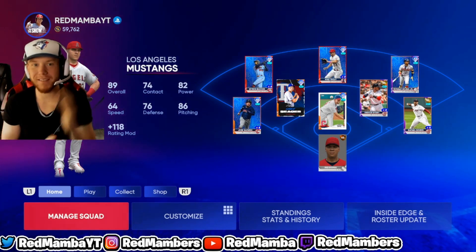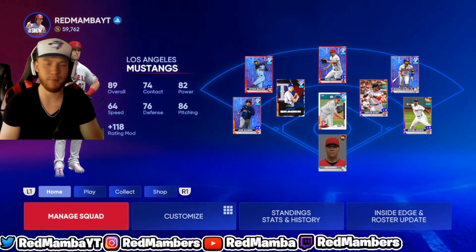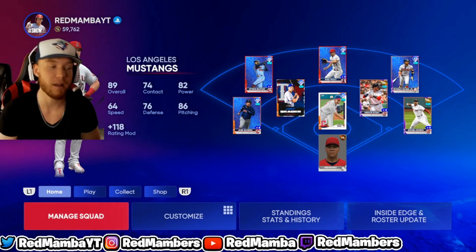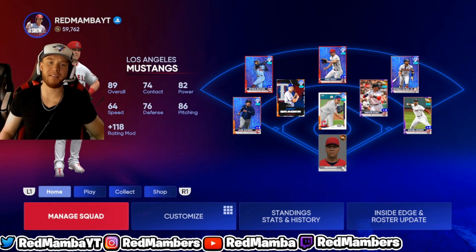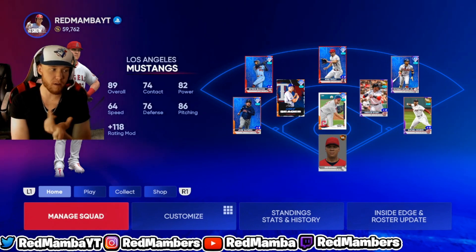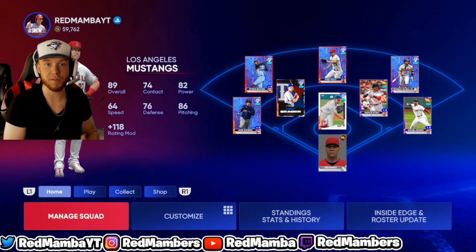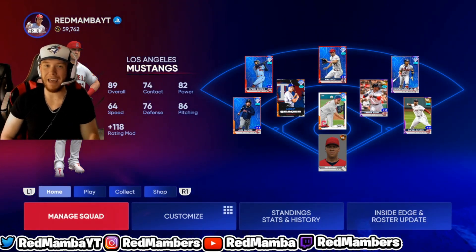I'm back with another great stub method for you guys. Depending on your pack luck, you're getting about 200k stubs — maybe a little less, like 180-190k. But if your pack luck is good, the sky's the limit, potentially millions of stubs. For me personally I got about 200k stubs, which works out to about 4k stubs per win with XP as well, and it's only three-inning games. Pretty simple.